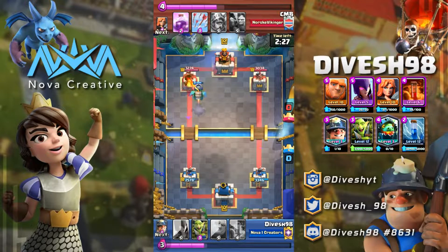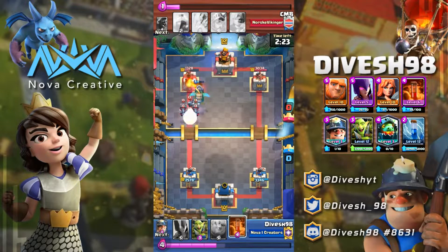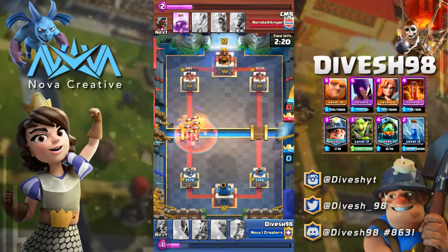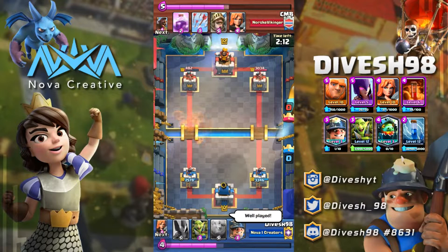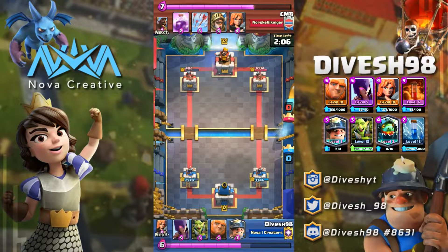I played the deck on ladder and it worked very well, but my card levels weren't great for some cards, particularly the Fireball and Tombstone. I couldn't bring myself to level those since they aren't cards I always want to use on ladder. However, other cards you're seeing on screen were leveled up quite a bit more, with the exception of the Witch.